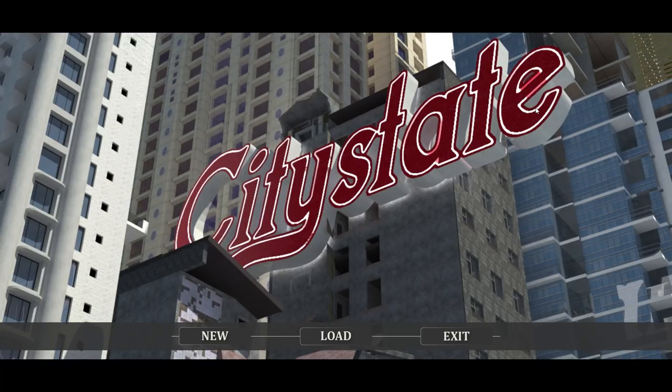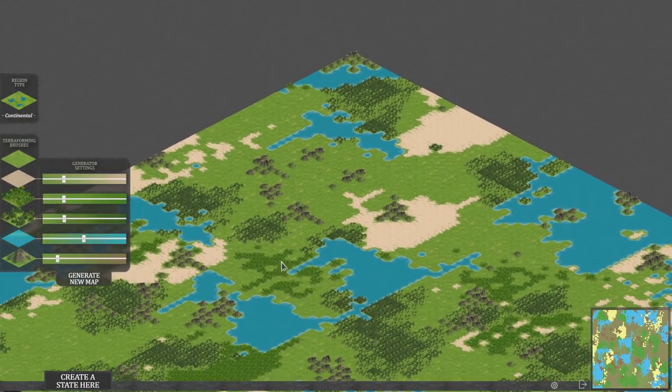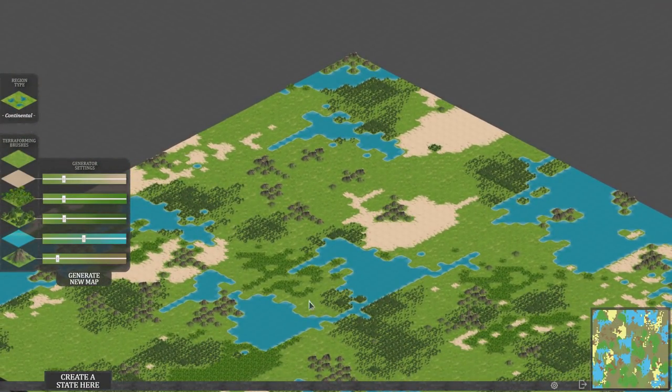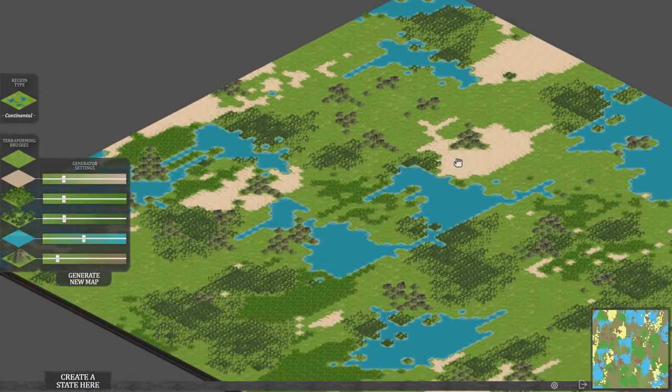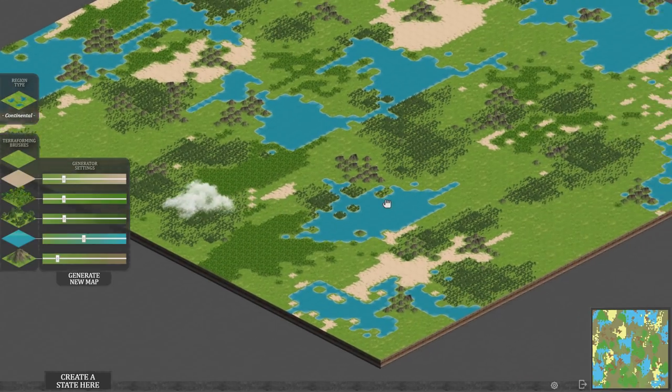Let's create a new city-state. When you start, it generates the map. It's a big square map and it looks very lovely. Right-click to move. You've got a mixture of water, plain grass, forests, mountains, jungles, and desert.